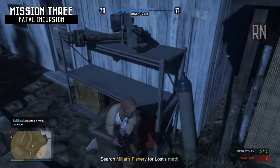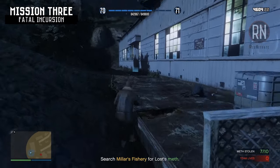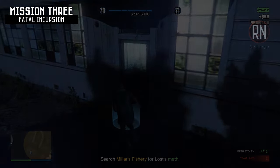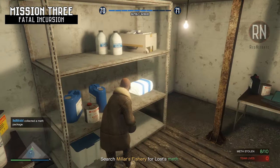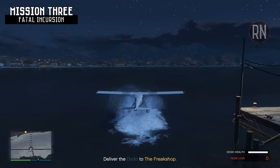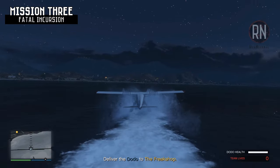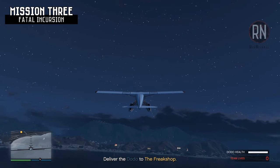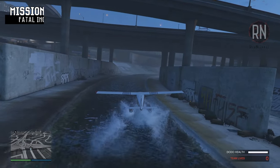The two packages located around one particular area had me a bit confused — the green dots won't appear until you're inside the building, which can be accessed using the door with the blue marker. Once inside you'll be confronted with a couple of guards and will almost immediately see the green dots on your map to collect. When all of the packages have been collected, Dax will ask you to get out using a Dodo seaplane that the Lost have been using. Slowly make your way back to Los Santos and eventually you'll be asked to land the plane in the storm drain to finish the mission.